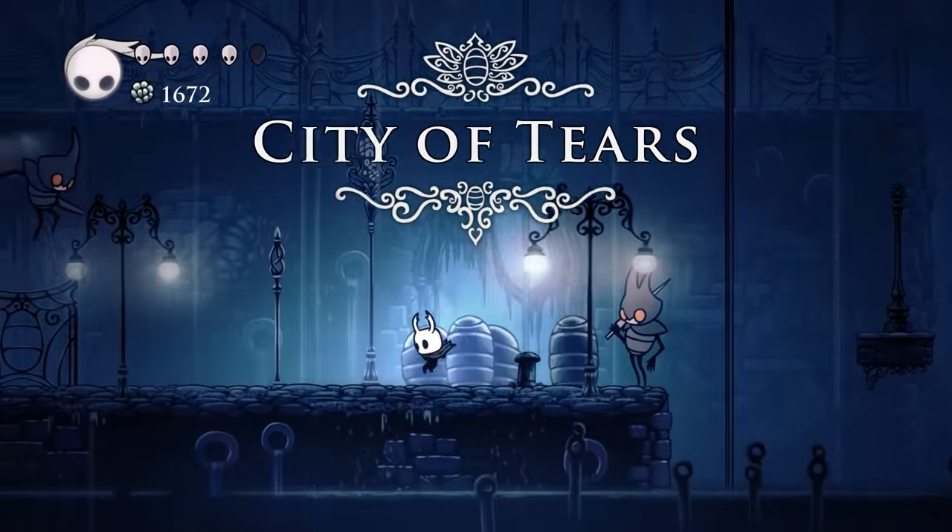In the earliest promotional material for Hollow Knight, we can see that the three Dreamers were more uniform in their design, each sporting the same mask we see Monomon wear in the final game. In the final game, we can even see an archway near the Black Egg Temple where it still only shows Monomon masks.